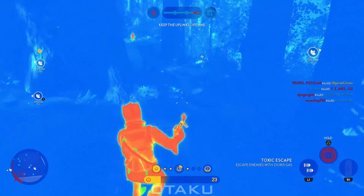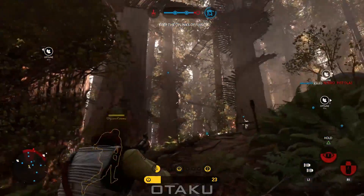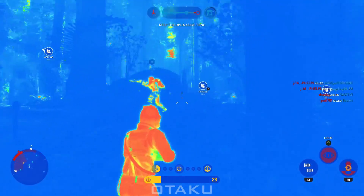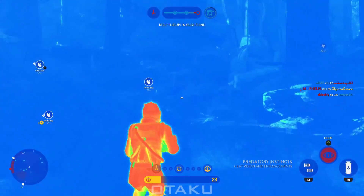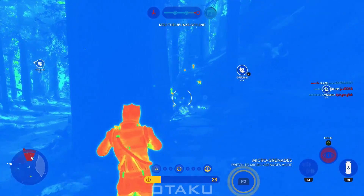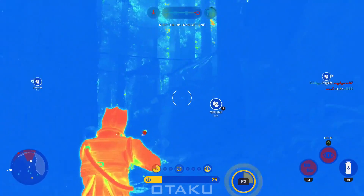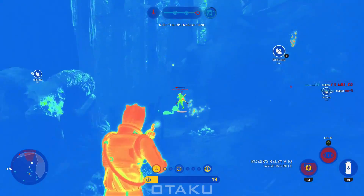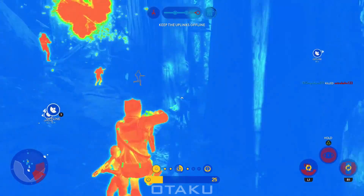The strategy plays out like this: keep Predatory Instincts active as often as you can. Use that increased speed to quickly maneuver around the map, positioning yourself in advantageous locations where you can strike the enemy where it hurts most. Once ready to attack, open with your Micro Grenades ability to quickly build up your trait level and devastate as much of the enemy team as possible. When that's done, engage for a bit with your Relby — your trait level will be maxed out, allowing you to sustain yourself with the health regeneration. When things start to go south, use Toxic Escape as your oh-button to block off your escape route while you make your way to safety.